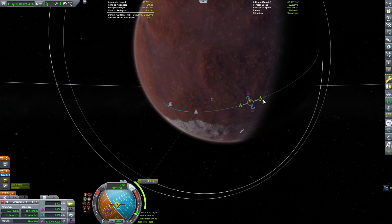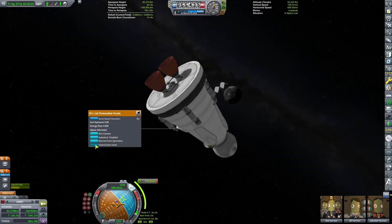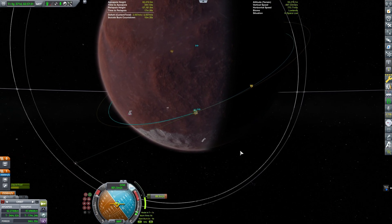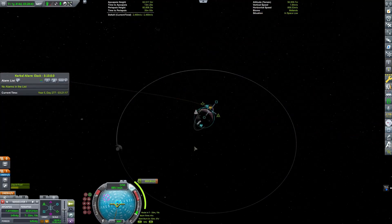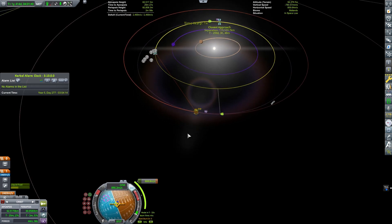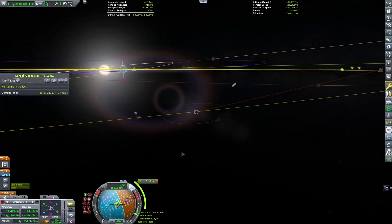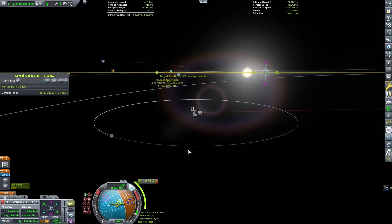Duna takes around 1,500 meters per second of delta-V to get into orbit, so try to budget something like that if you're doing a Duna mission as well. I way over-budgeted for this mission - I probably should have spent more time pinpointing my landing somewhere closer. I had plenty of delta-V to spare, as you can see. That's the Kerbal Engineer readout up at the top - another mod I really love. I like having all the information displayed up there and you can customize what's shown as well.